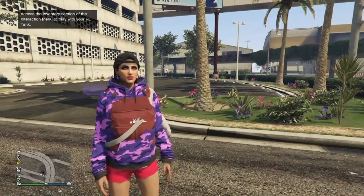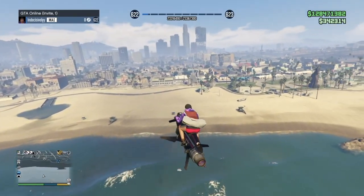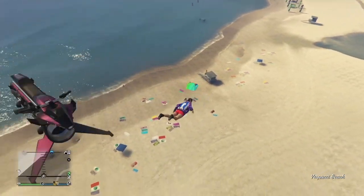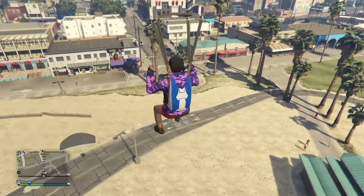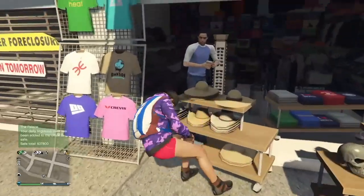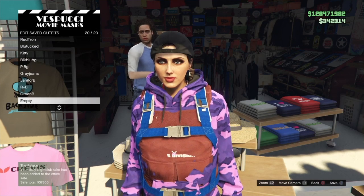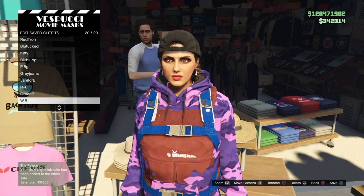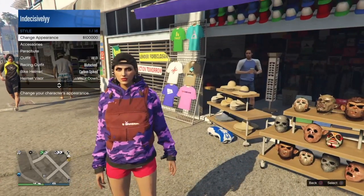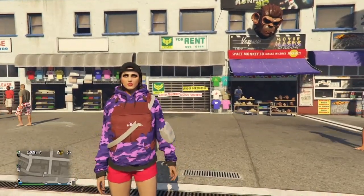For the save method, it's the same as other duffel bags: get into a helicopter or on an Oppressor, jump down, and crash into the mask store. Right after your character takes off the parachute, spam right on the D-pad to save the outfit. Save it two or three times to make sure it really saves. Back out of the mask store, open your outfits, select it, and your duffel bag will still be there. Thanks for watching, and I'll see you guys in the next video!